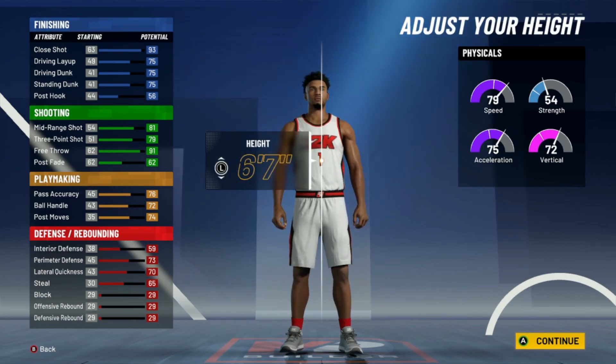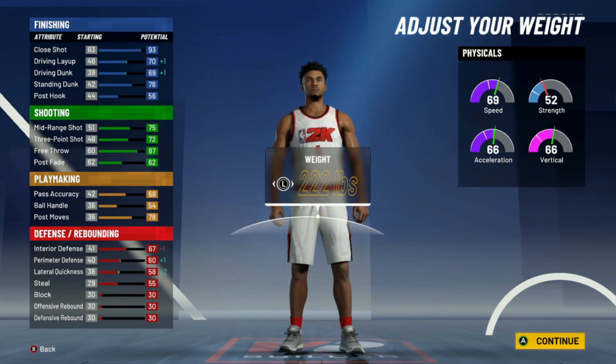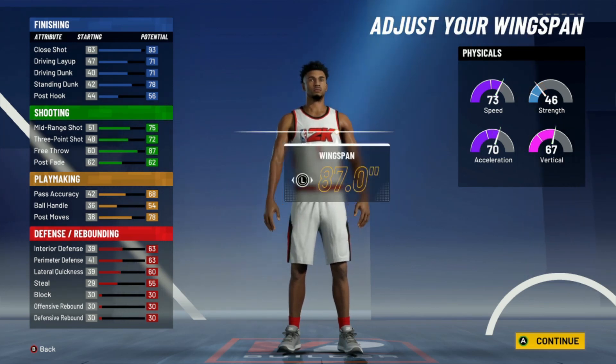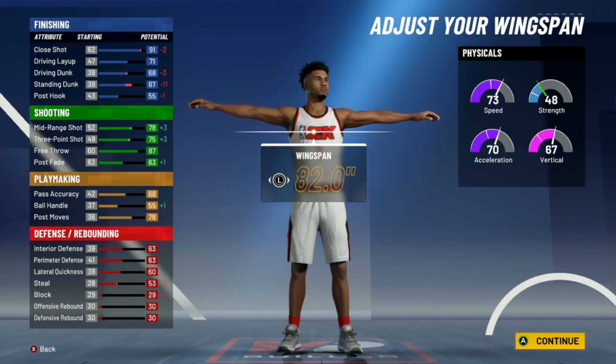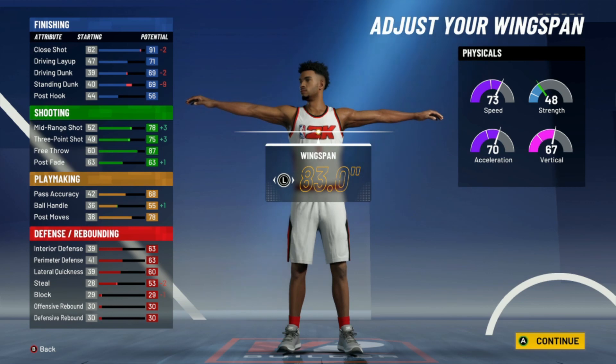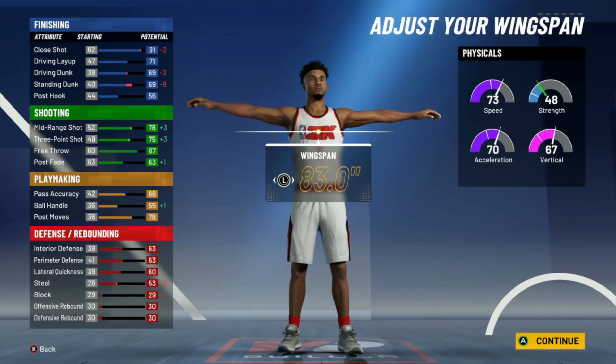We're gonna go with this build for the fact that we're going 6'10, but you see the stats and everything dropped already. Go minimum weight — always remember that. We're actually gonna lower the wingspan to an 83, so you're not gonna dribble exactly like him — he's got like a 70-something — but at the same time everyone has normal dribble moves anyway.